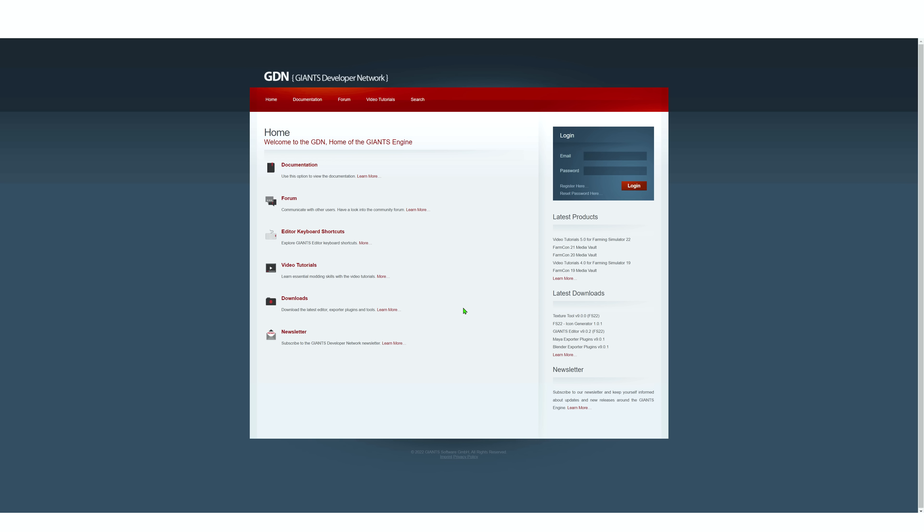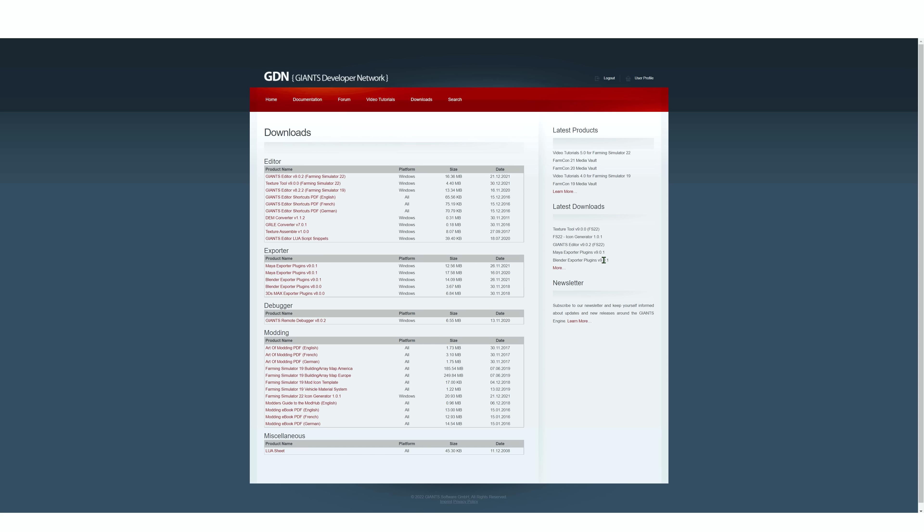Most importantly, you'll need the Giants Editor tool. The latest version is 9.02. I'll put a link in the description to the Giants Developer Network page. You'll need to create an account or log in — it's free — then go to Downloads and you'll see Giants Editor version 9.2. Click that and it will start downloading. It's only 16 megabytes. Make sure you download and install Giants Editor 9.2.